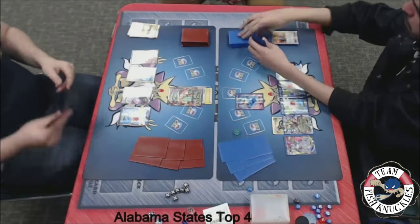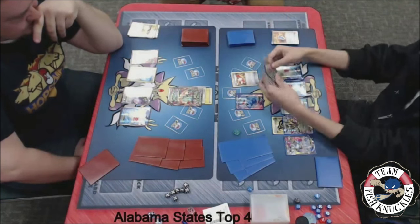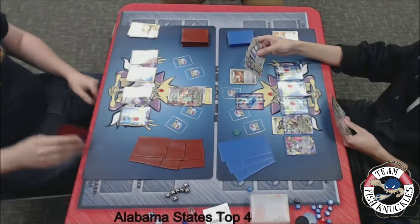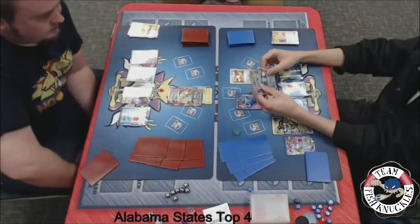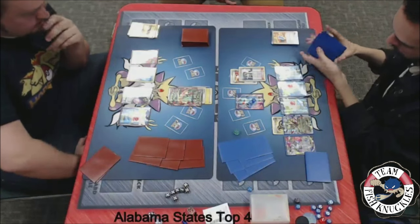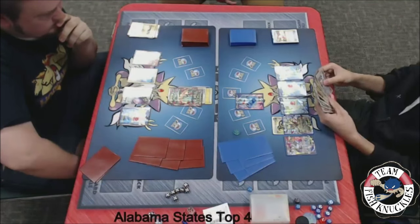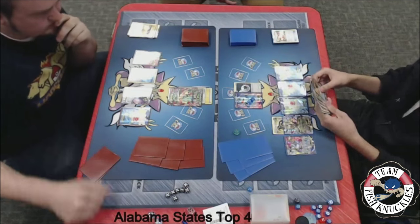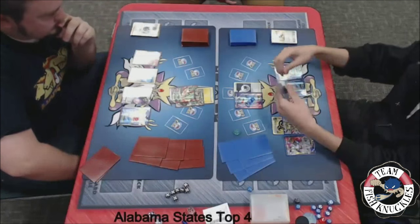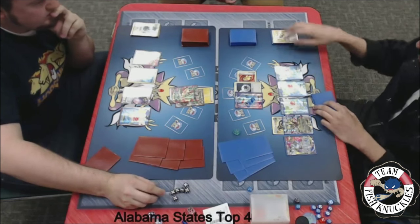Looks like a Super Scoop Up — maybe not. Let's see what he decides to get. He could get Super Scoop Up, and if he has a DCE he could maybe Chaos Wheel. But we see a Trainer's Mail grabbing the Sycamore for sure. He has a Sycamore in his hand but already played a Supporter card. We see a DCE to the active, and we'll see an Enhanced Hammer discarding a DCE, and we'll see a Muscle Band. We'll see a good ol' Quaking Punch for 50 damage.